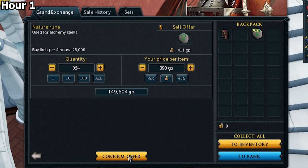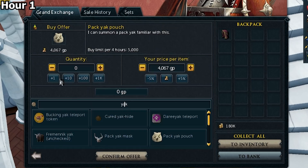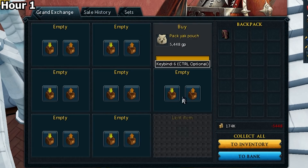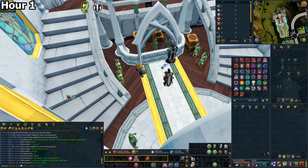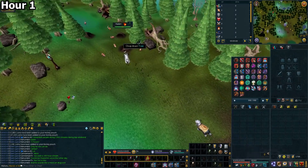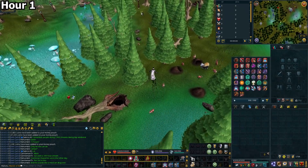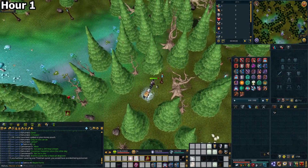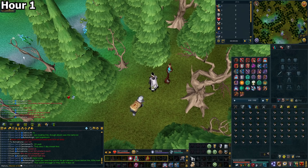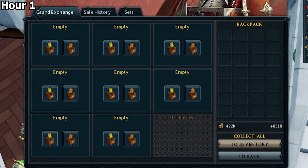Then I went and sold all the runes on the GE and bought a Pack Yak pouch. I now have a little bit of starting cash for shop runs, but not quite as much as I want. So I went to Tirannwn and just north of the Tirannwn lodestone there is a Whiteberry spawn. I made a video on this Whiteberry spawn — if I have a guide to a method, I'll leave it in the description. So I camped this Whiteberry spawn for a full inventory and a full yak, then went back to the GE to sell those Whiteberries.